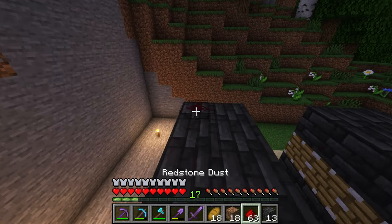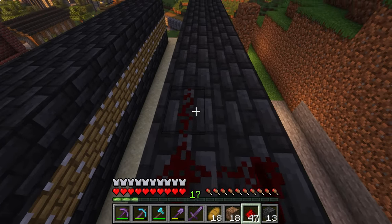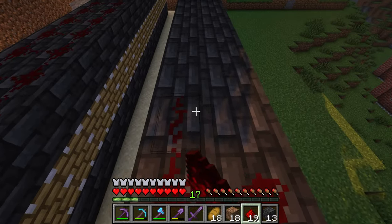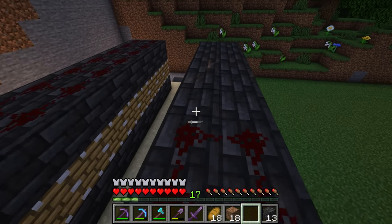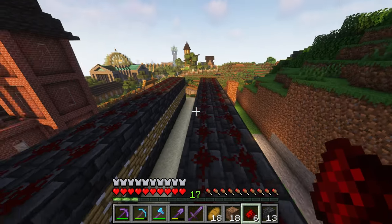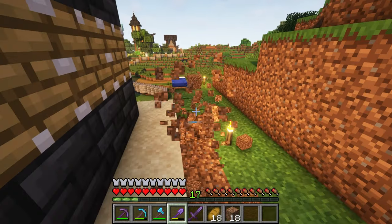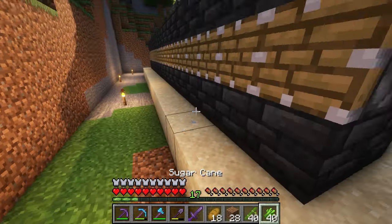Now I think we just place these redstone connections across — boop boop boop. Do we need repeaters? I guess not. There's that, and then put this over here. How are these going to connect is the real question. Now that we've got that ready, it is time to plant, which I'm excited about. Let's see — we can use sugarcane. Each side has 20 slots.